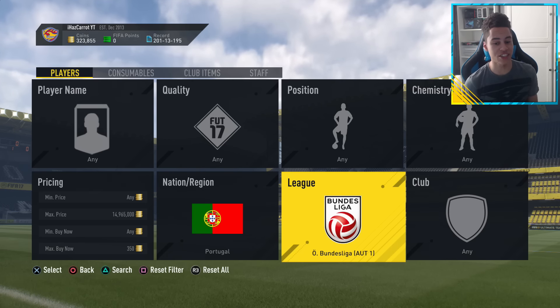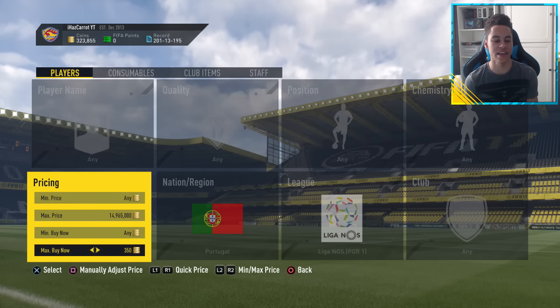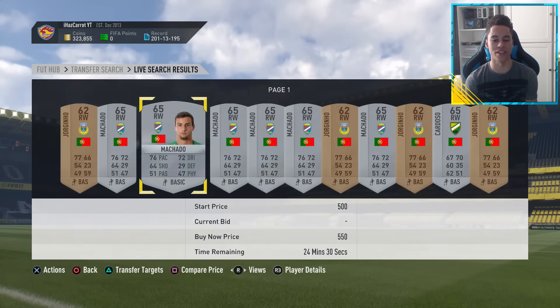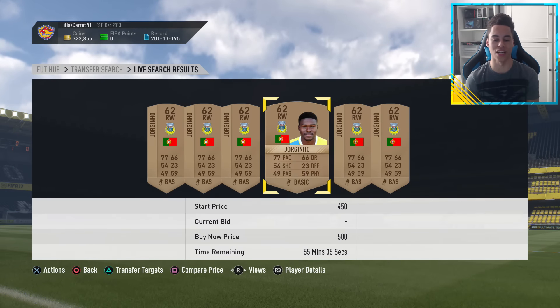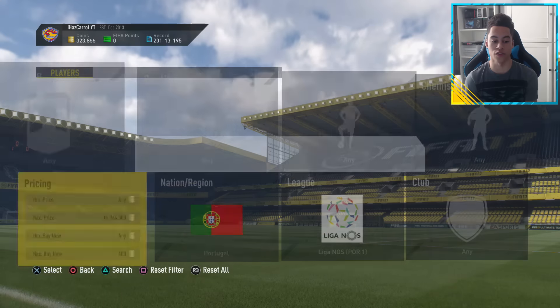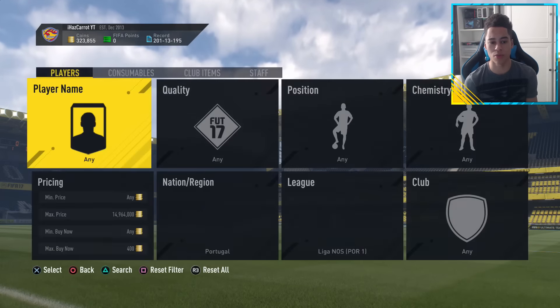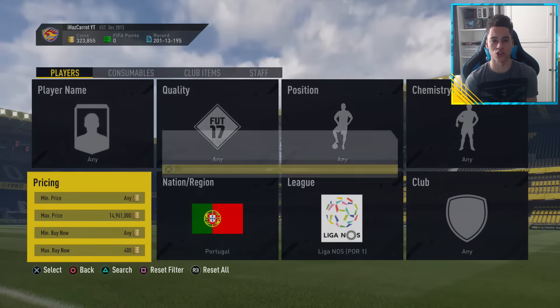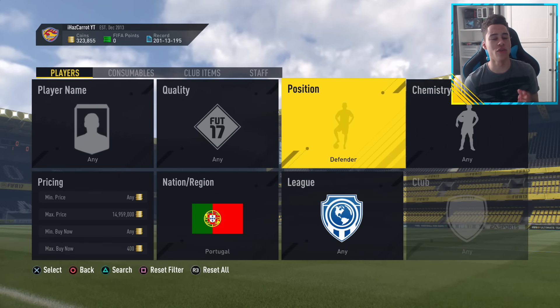If you want to slightly change up this filter, you can go Portugal and put the Portuguese League. It ups the minimum buy now just a little bit — cards are going for 550. If we search 500, we could probably sell our cards at 500. You can slightly switch it up and search just for Portuguese players in the Portuguese League. I recommend just doing Portugal overall because so many more cards actually get listed.